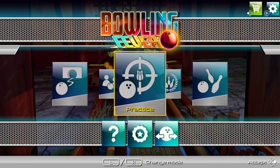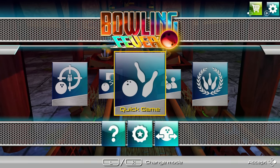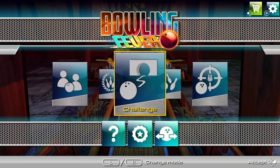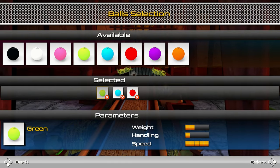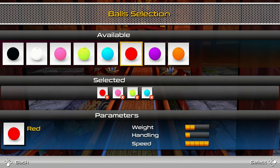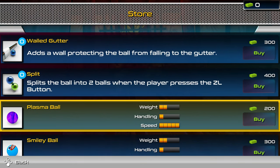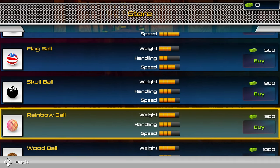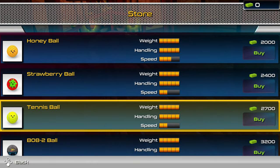Bowling Fever drops you into a main menu with a funky little acoustic ditty, and by all accounts it's a reasonable looking menu, navigated using the ZL, ZR and thumbstick, with a number of different game options available. There's also a ball shop menu allowing you to select your loadout of up to 6 different balls, and a shop where you can spend cash to unlock additional unique balls, each with their own stats, as well as a few different power-ups — though I couldn't see anywhere to unlock additional pins or lanes, as suggested in the eShop description.